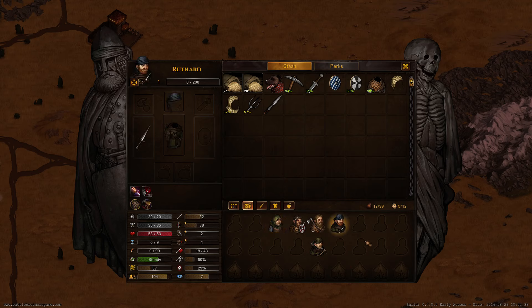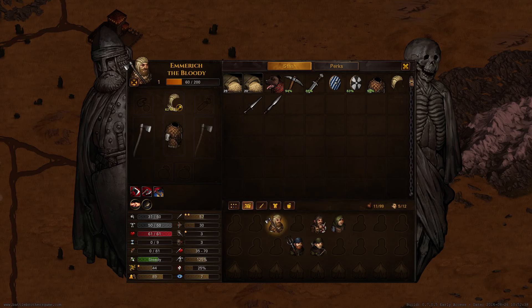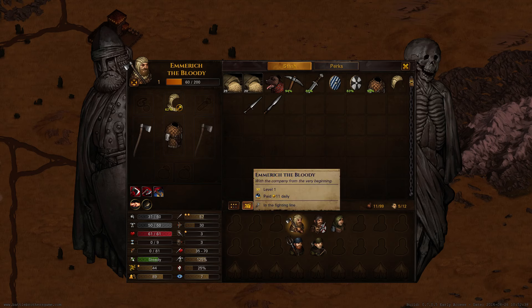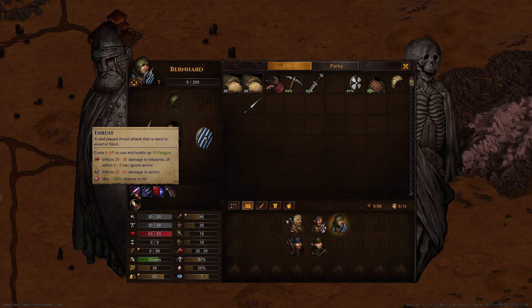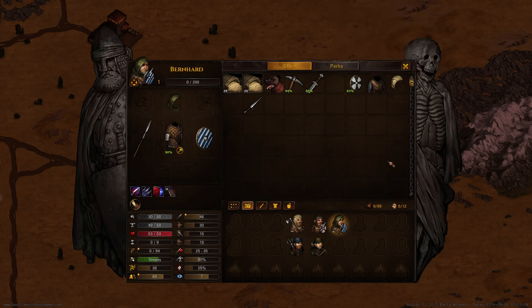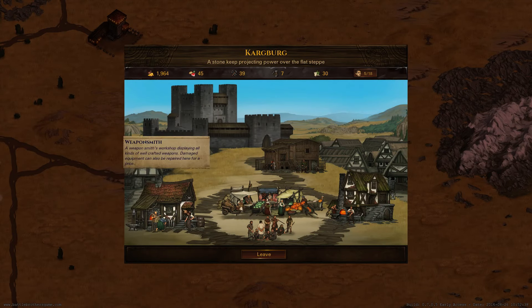For example, this guy will make a pretty good bowman because he has a talent in ranged. Your starting brothers also have talents — this guy has 47 ranged skill and a two-star talent, so he is a really dedicated archer. These two guys I hired are actually really bad, so I'm gonna put one in the second row — he has decent melee skill. A guy with a two-handed weapon should always have good armor because he doesn't have a shield. Shields are absolutely essential in the early game. Let's give him a spear — spears have about 20% extra to-hit chance.